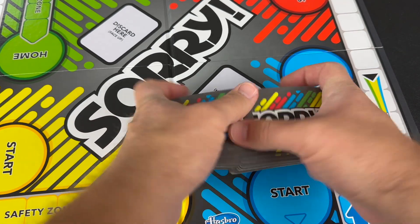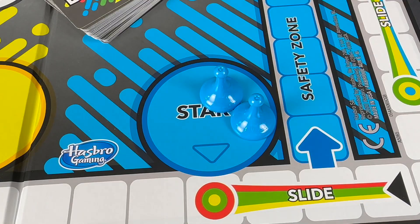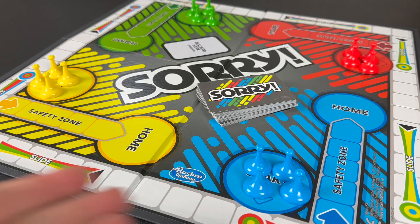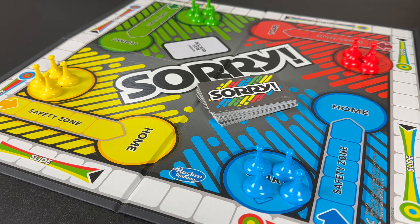Set up the game by shuffling a deck of cards and placing them on the cards-here spot on the board. Each player chooses a color and takes their four pawns and places them in the start space. Once each player has completed these steps, you are ready to begin the game, and the player who is youngest goes first.